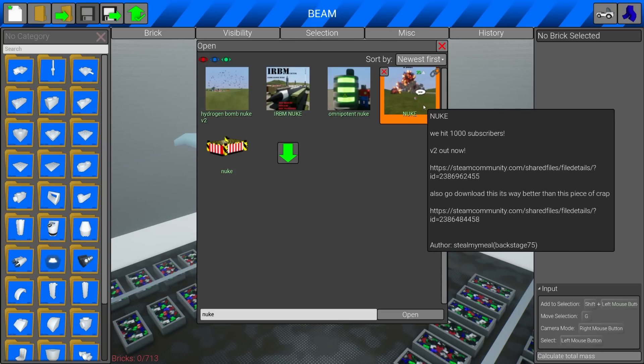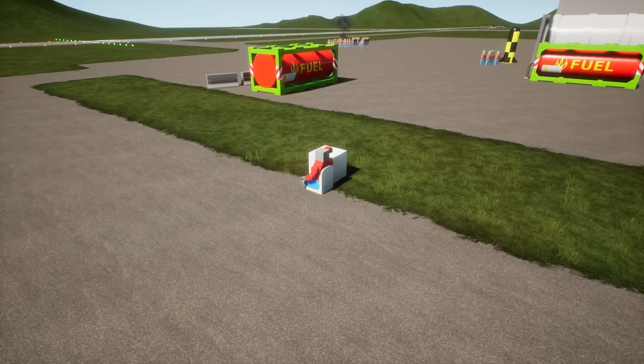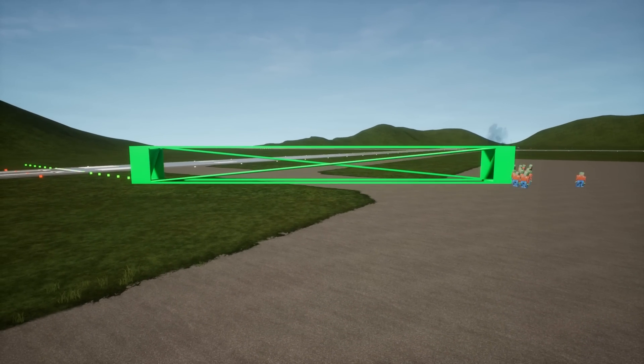IRBM, omnipotent — I don't know what any of these do, it's just something that blows stuff up. Let's just go to nuke. 'Steal My Meal' — I like this one, it's got a nice little switch. Wait, where's the nuke? Oh, it's over there. Okay, so we're gonna set the nuke by the zombies.